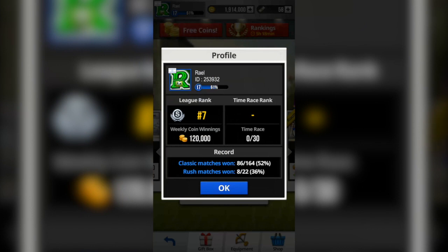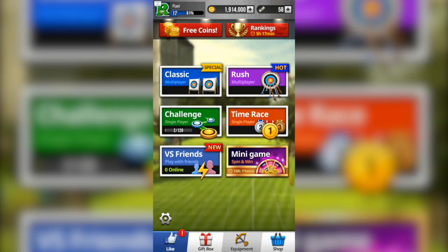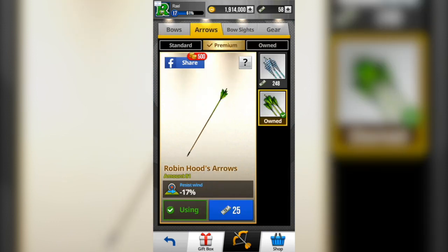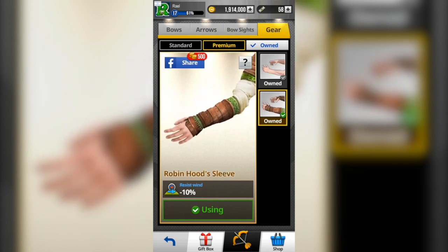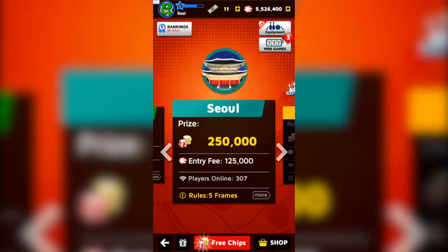If you want to see more Archery King videos on this channel, please hit the like button and comment below. Now jumping to Bowling King. Before we play bowling, let me show you the equipment I have on this account at level 17. Here are my bows — power of 140% draw speed, power of sending 180%, my arrows have 17% wind resistance, and I have 81 left. My bow slide is 1.141 plus zoom in — good for getting exactly the right spot. My gear gives 10% wind resistance.